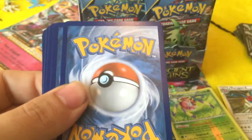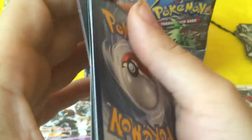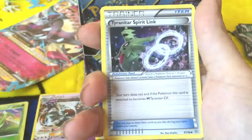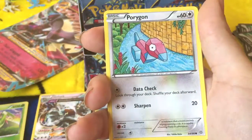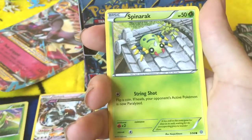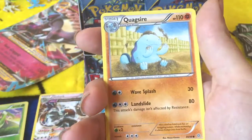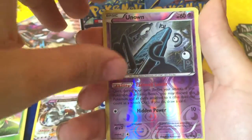Now we got an Unknown. He doesn't know what he's doing cause he's Unknown! I did a thing. Another Hex Maniac. Gloom. Tyranitar Spirit Link. Unknown. Porygon. Spinarak — to go with our Aerodactyls. Meowth. Quagsire. Didn't expect to see that. Reverse Holo Unknown — that's what you get for making jokes.